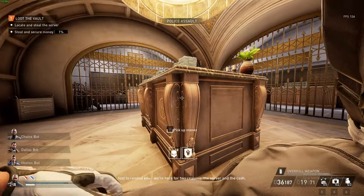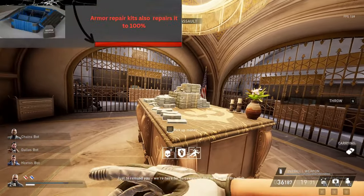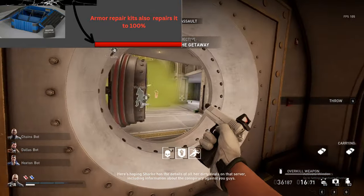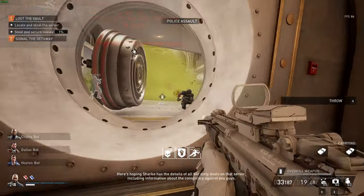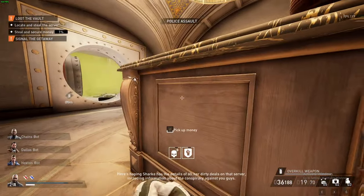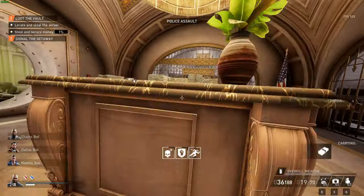The Armor Barrier can only be refilled with either an Armor Bag or an Armor Repair Kit. Using one of them will completely refill the Armor Barrier to 100%. Now let's go over how much damage resistance each armor gives, how much armor barrier they contain, and how much armor chunks they are able to recharge.